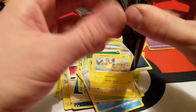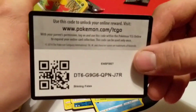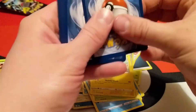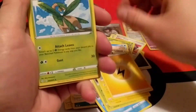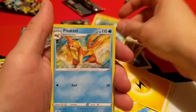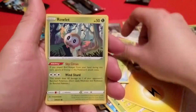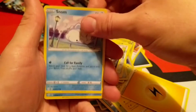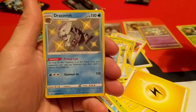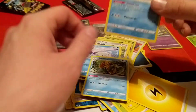Here is our last pack — the Corviknite pack. Let's get into it and hopefully get some last-pack magic. We got Electric Energy, Tropius, Flaaffy, Team Yell, Gossifleur, Ralts, Cufant, Spinarak, Snom. A Shiny Dracovish — nice! And our last rare is a regular Drednaw.